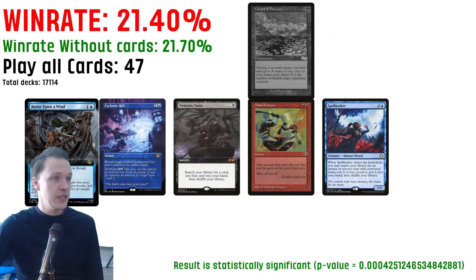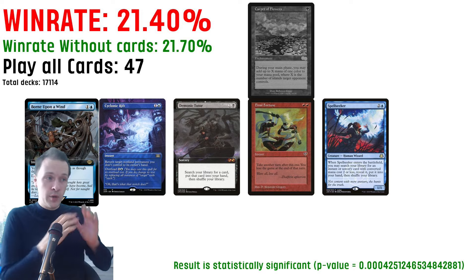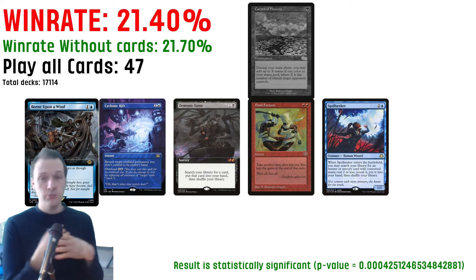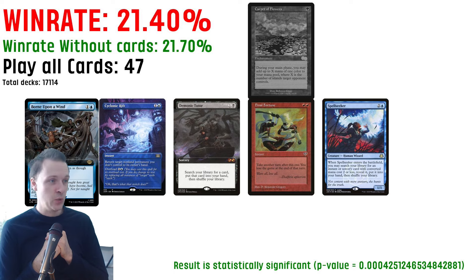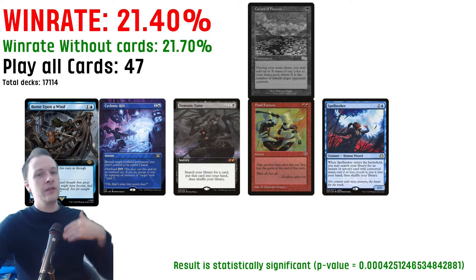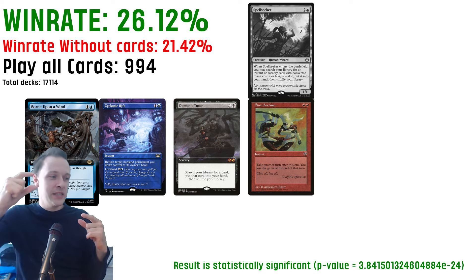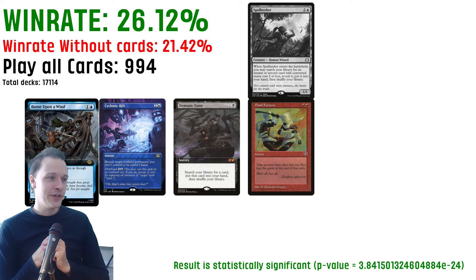But what about Spellseeker in general? Here we have Born Upon the Wind, Cyclonic Rift, Demonic Tutor, Final Fortune, and Spellseeker as the 5th card. We have 47 decks that included all five — these are four cards that are pretty good to tutor for with Spellseeker — but the win rate is still 21.40. When we exclude Spellseeker from those same four cards, the inclusion rate increases dramatically from 47 to 994, and the win rate increases to 26.12.